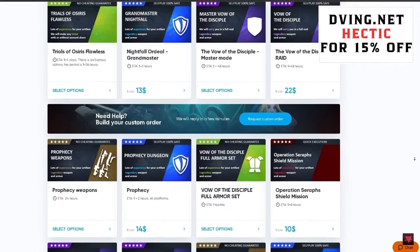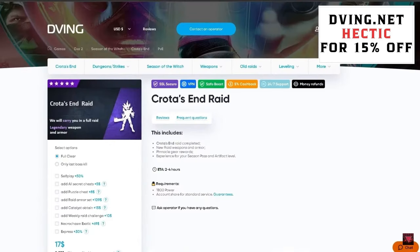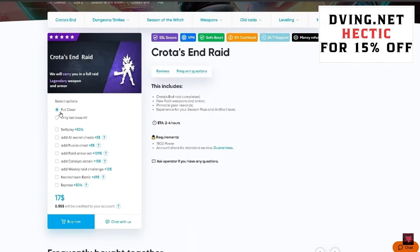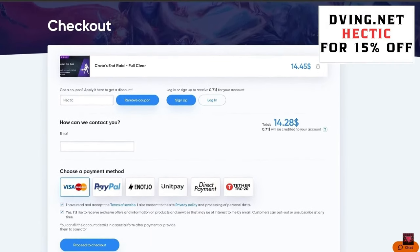On Diving.net you can find teams to complete different activities like raids, Trials, exotic farming, and many more. All services can be done without account sharing — you don't need to give your login or password. To order a service you like, choose the self-play option, select your platform (I'm on PC so I'll select PC), scroll down and click self-play.